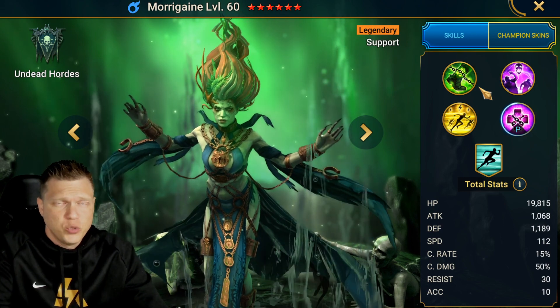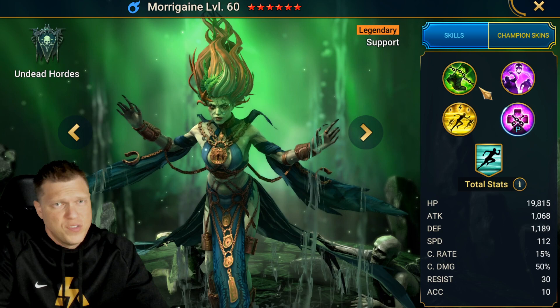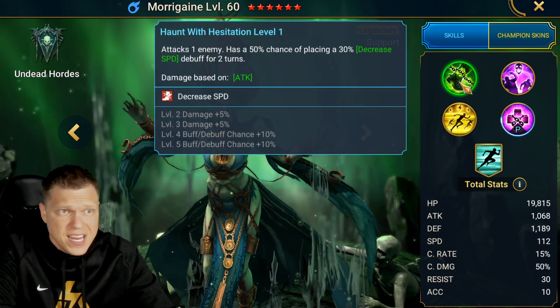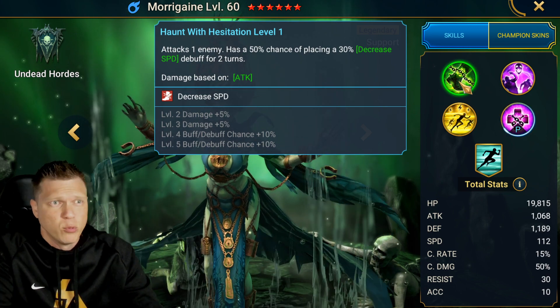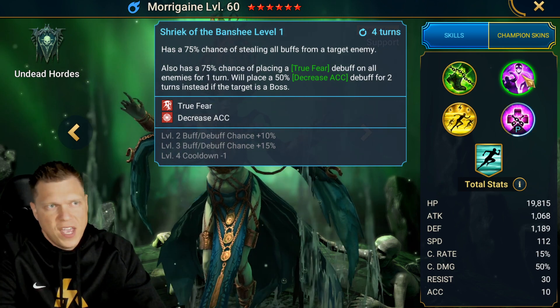Right now I want to start off by doing a quick synopsis and rehash of her kit and her base stats. The A1 decreases speed — it's a 50% chance that can book up to 70, and Sniper would give you a 75. So a decently reliable speed down on the A1.